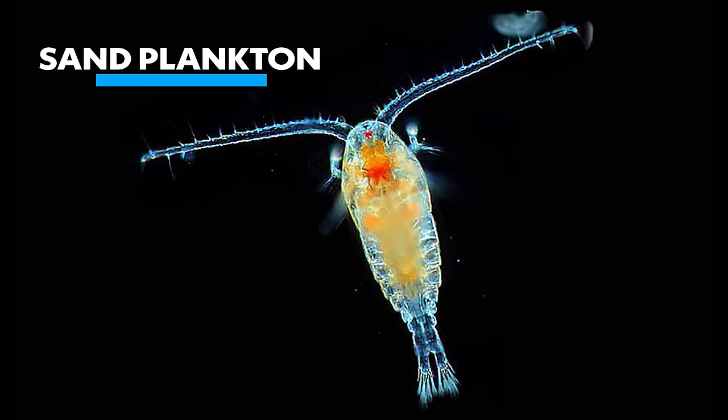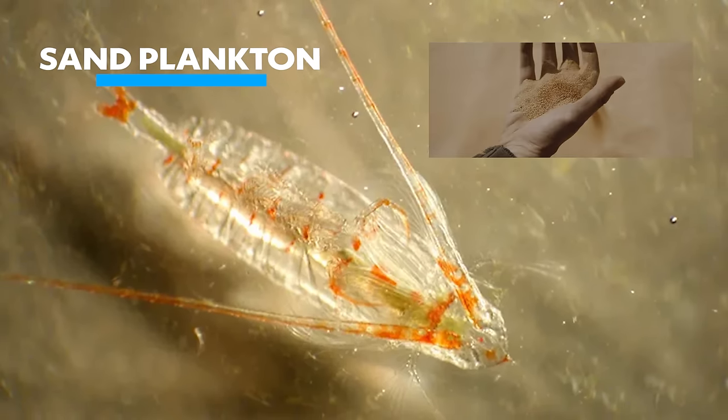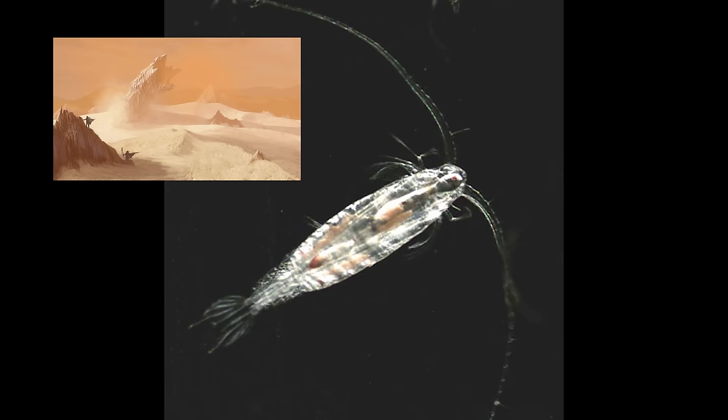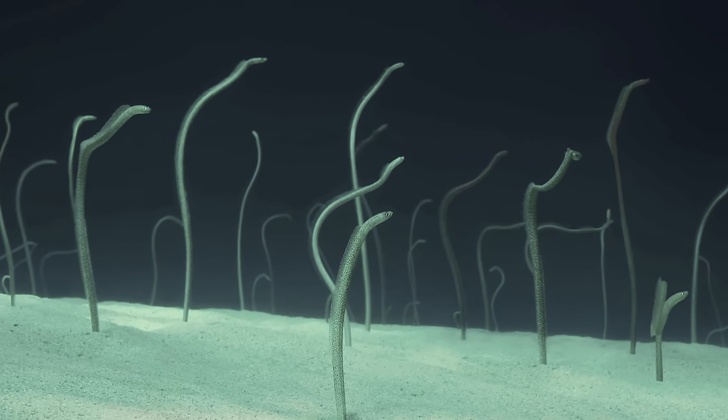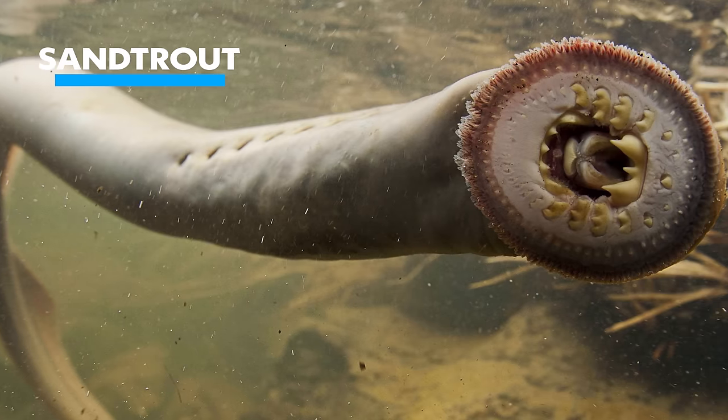Starting off, sandworms begin as sand plankton. These are microscopic creatures that feed upon traces of melange scattered by sandworms on the Arakeen sands. The sand plankton are food for the giant sandworms, but also grow and burrow to become what the Fremen call little makers later on.